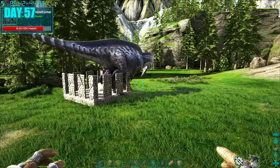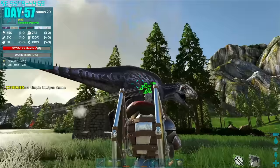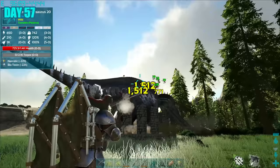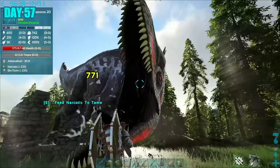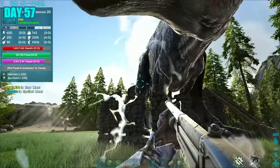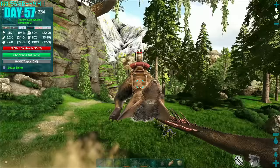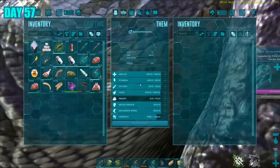Day 57, I was back at the Acro site with a new strategy. I came prepared with a normal pump action shotgun — this is what the pros recommend. I began shooting it, and within a couple of seconds something surprising happened: it freaking roared, giving me the opportunity to feed it narcotics. Doing this a few times, I was able to put the Acro into the deepest sleep it had ever had. It needed mutton to tame up, but luckily I kept mutton from early days. I went back to base to grab it and feed it to the Acro.